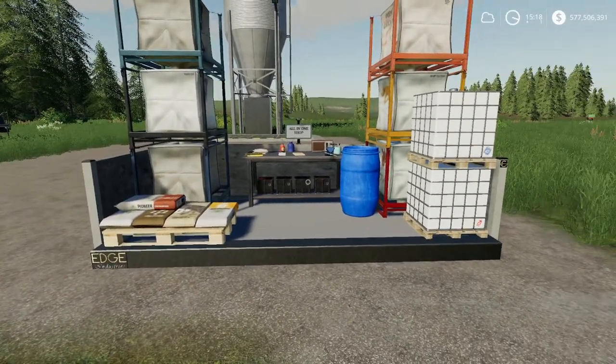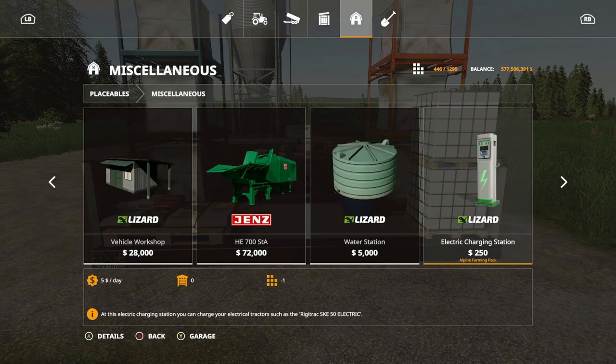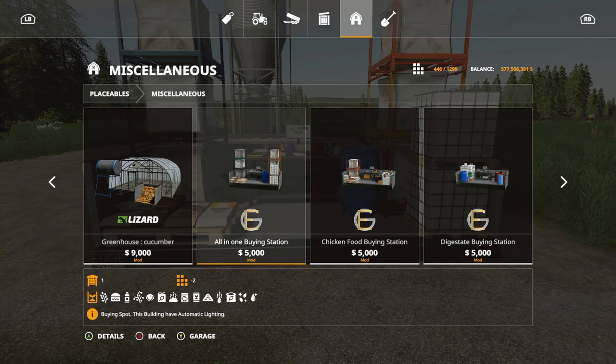The first thing we're looking at is the all-in-one mod. It takes 28.6 megabytes to download, costs $5,000 to purchase in-game, and uses 28 slot counts. If we go into placeables under miscellaneous, this is the one I purchased. At this buy point you can purchase everything listed — digested, liquid fertilizer, and more. You can select each product individually as a separate buy station, or have all of them in this one shop, which is what I placed.